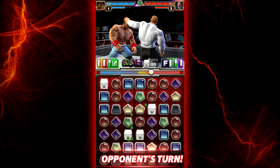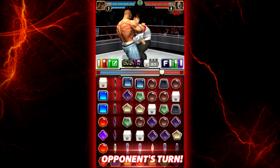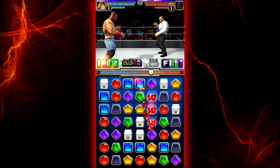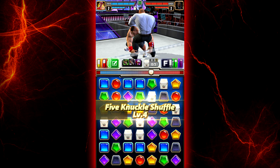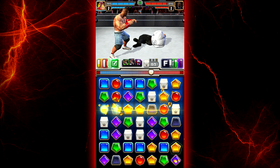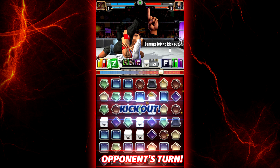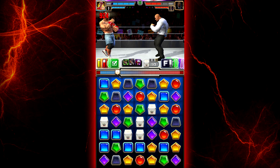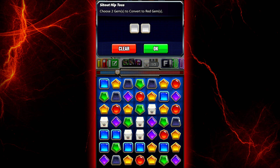He's gonna get them there though. I'll take these reds here. Thank y'all again once again for all the support on this series, I appreciate it. I'm gonna go ahead and hit the Five Knuckle Shuffle on him. Oh nice. Of course he kicks out of it. Gonna go ahead and hit this as well — the hip toss. Convert to red gems.